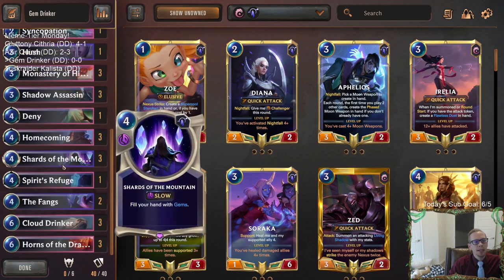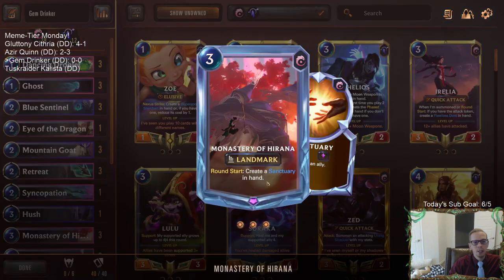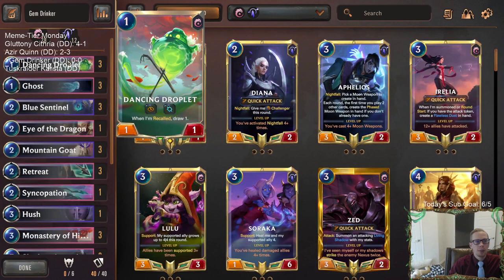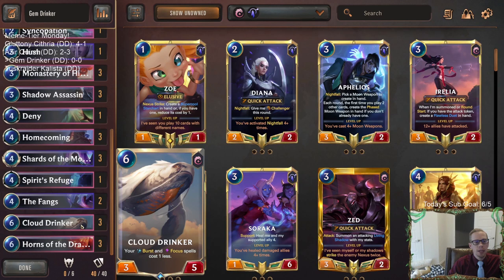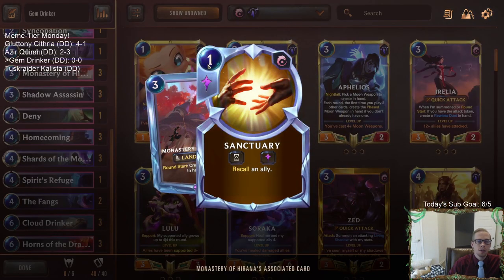Besides the combo, we're running a Monastery of Harana package, creating Sanctuaries in hand. The Sanctuary plus Droplet combo lets us draw an additional card every single round, helping us find our combo pieces. Since we're playing Cloud Drinker making focus spells cost one less, Sanctuaries will also cost zero mana instead of one.